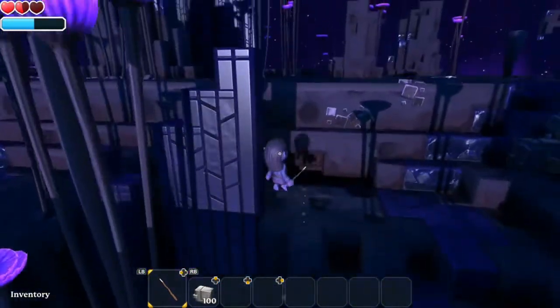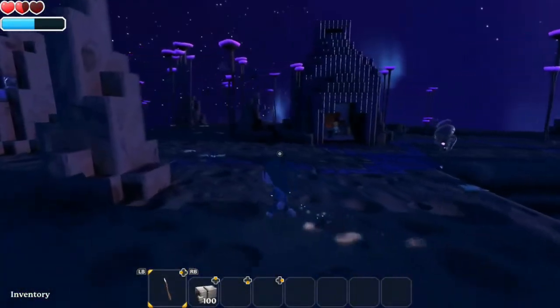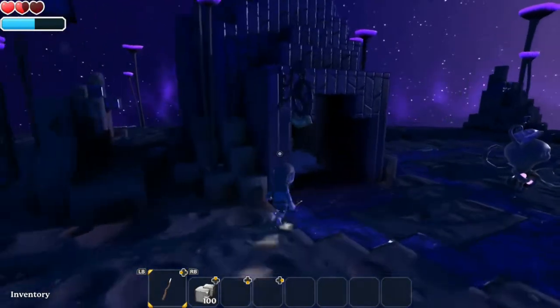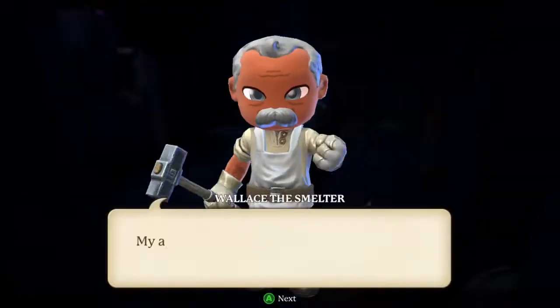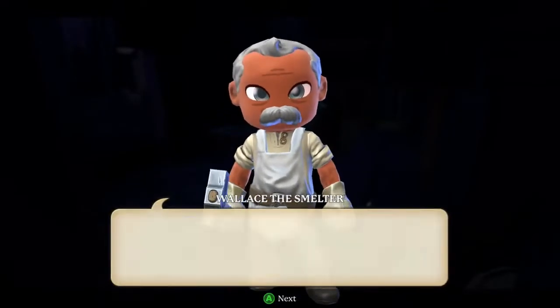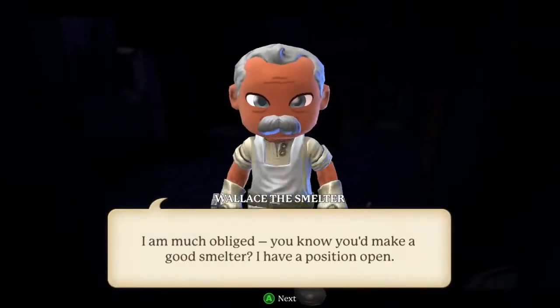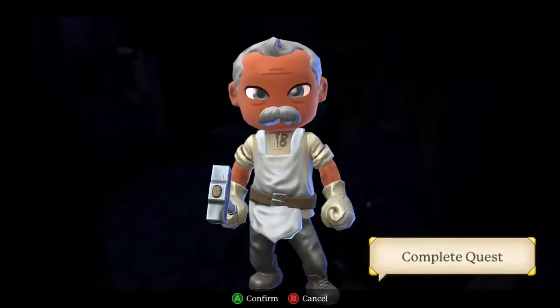Make sure you have eight Titanium Ore on you, or you can find some — there's a lot of them all over this map. Look for Wallace in his little shop. Trade him eight of the ore and he should give you — actually 26,000 experience points.